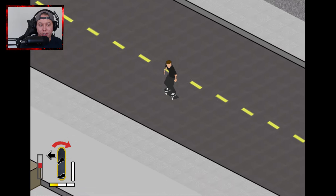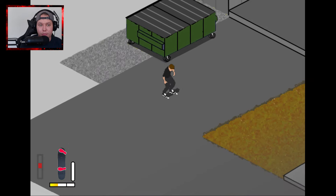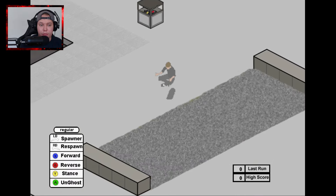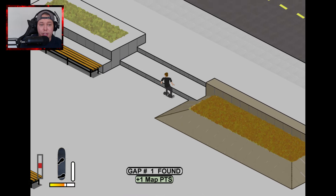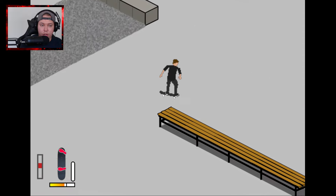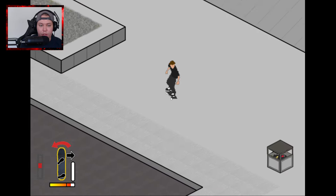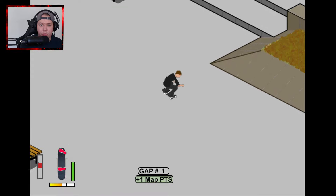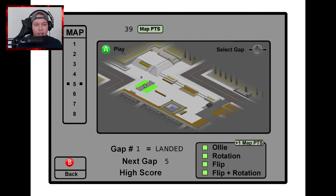Sometimes it can be a bit tricky when you completely forget how to play the game. I'm wondering what else could be a gap here — maybe just this flat gap. That is a gap, that's gap number one. We got the ollie, we got the rotation trick — let's get the flip trick. Barrel heelflip, and we'll get the rotation plus flip trick — so a big heel. We just completed gap number one, and that's how simple this game is. Then just go to the map menu and you can see we completed everything on gap number one, two, and nine.